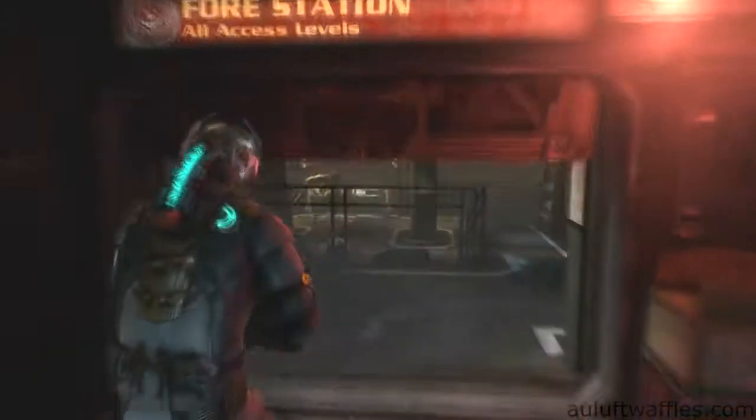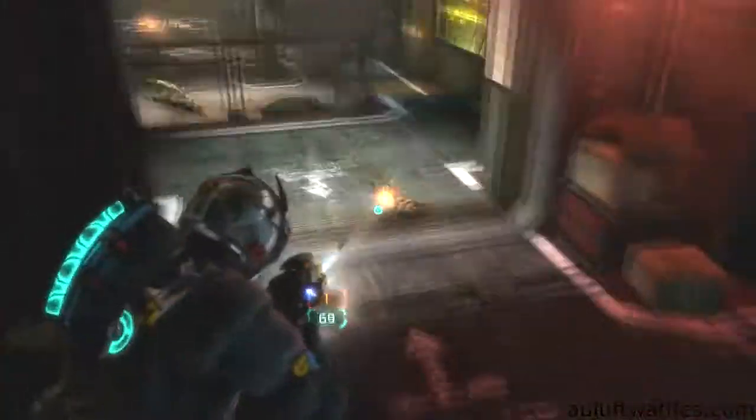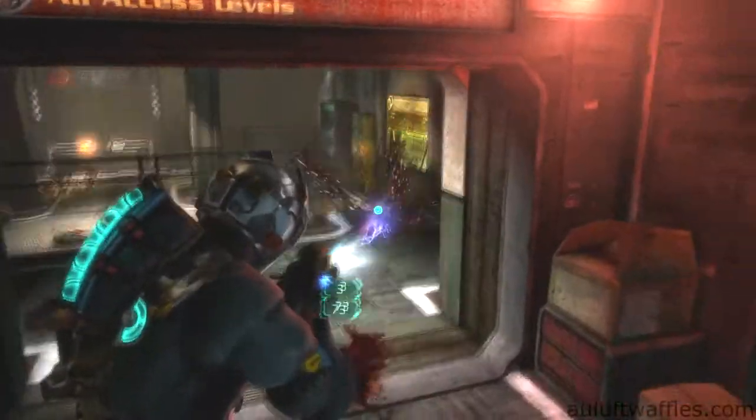In the force station there are two big necromorphs who have more health. There will also be more crawlers that get the bodies back up. If you are being overwhelmed you can retreat through the door to stop enemies coming at you.